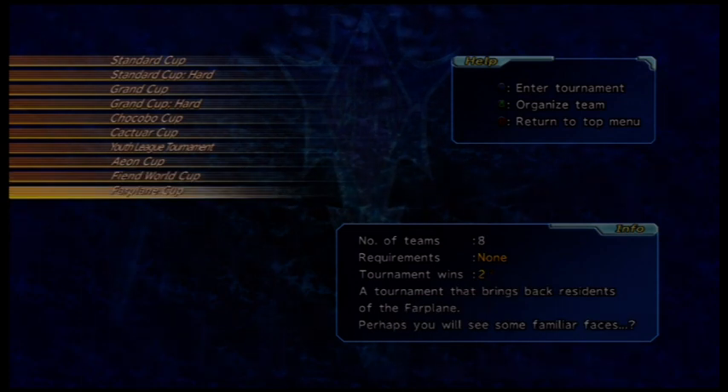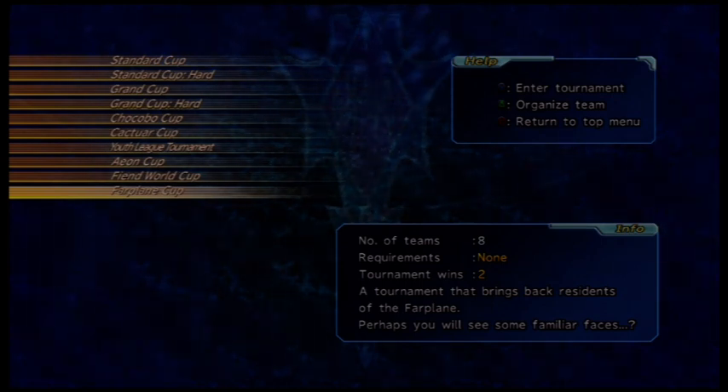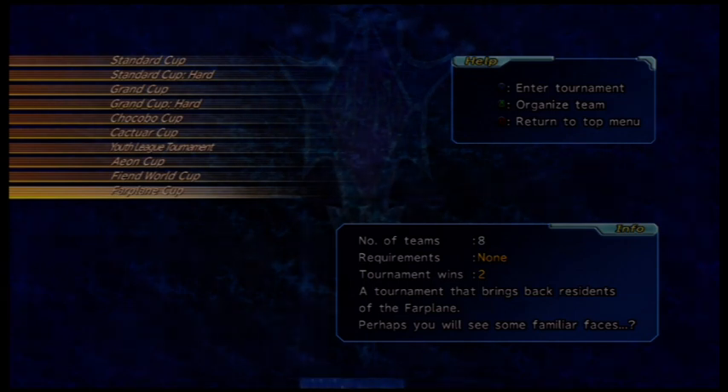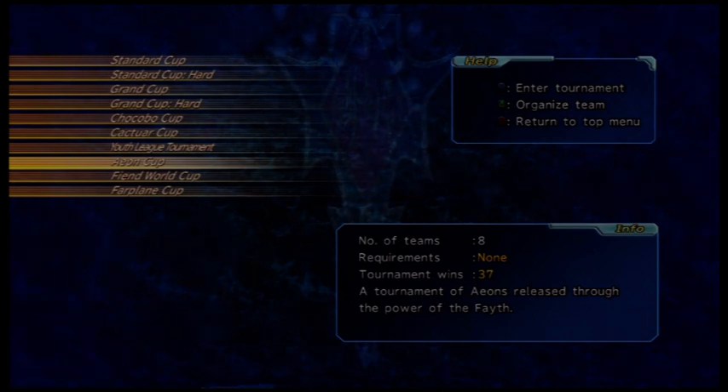The Far Plane Cup is unlocked by beating each of the previous cups at least once, and you'll gain fiend tale bonus up to level 99. So if you're strong enough, you can win this multiple times and you'll be good. Now let's get on to the more interesting stuff — let's start with the Aeon Cup.